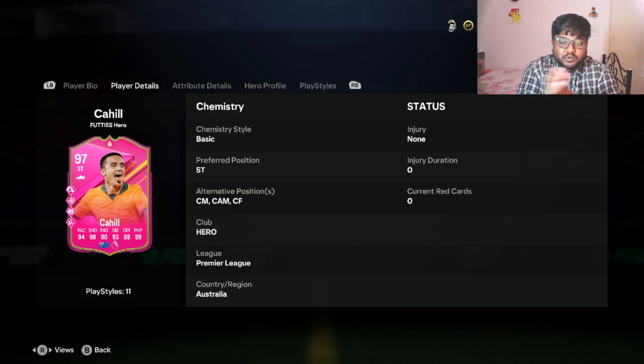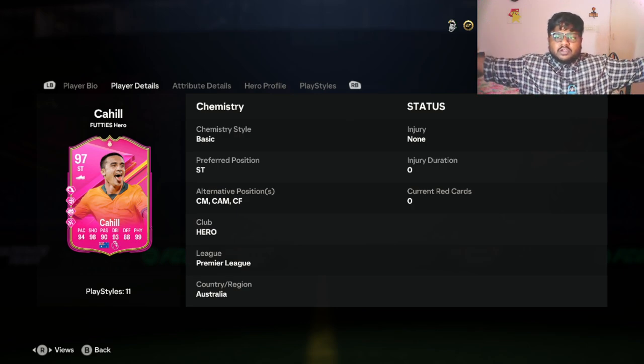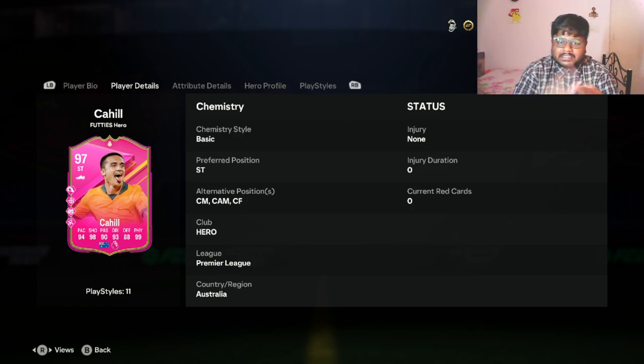Hey guys, welcome back to the channel. In today's video we are going to be looking at another FUT Heroes player review. We've done a couple of hero reviews in the past, and this is going to be another SBC review for Tim Cahill — a 97-rated striker hero card. We'll be looking at his stats, attributes, player bio, playstyle, and how he performs in-game.